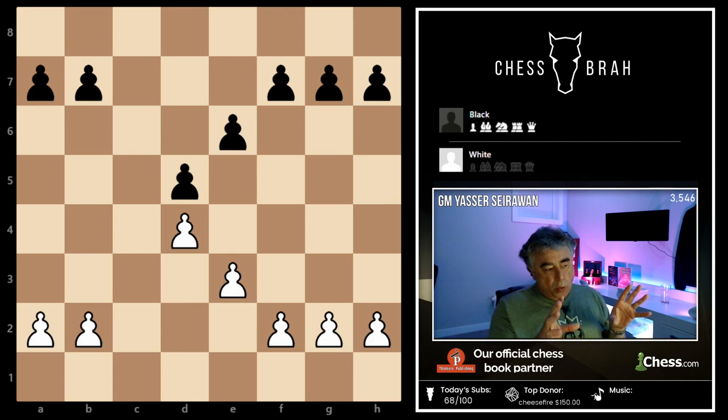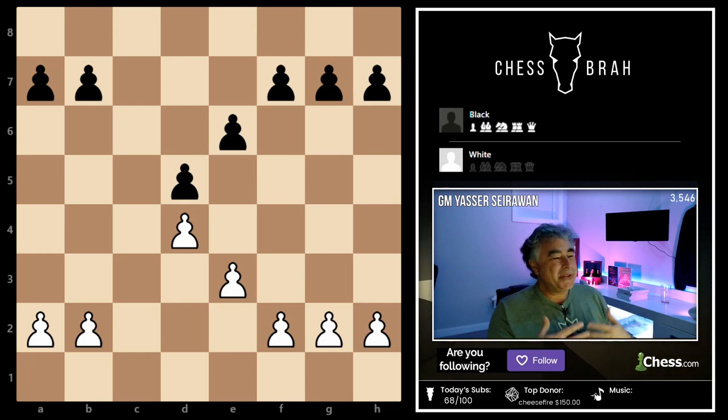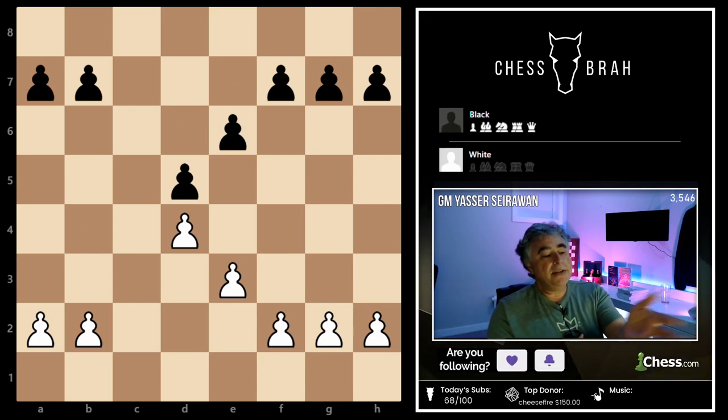So we now have a good idea of what space is and what material means. Next we come to a third element that is really important: pawn structure, or pawn skeletons. I've set up a pawn skeleton in front of me — a pawn structure you might recognize from the Exchange Slav. When you look at pawn structures, those structures are what give you a plan. By understanding the structure, it helps give you a plan.